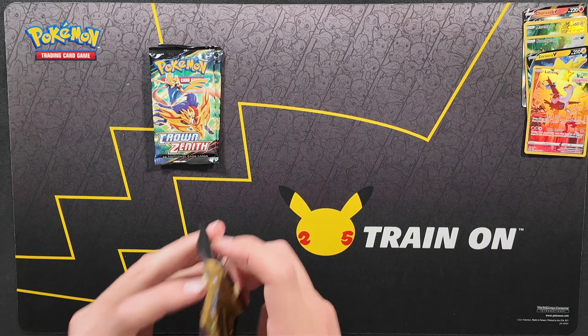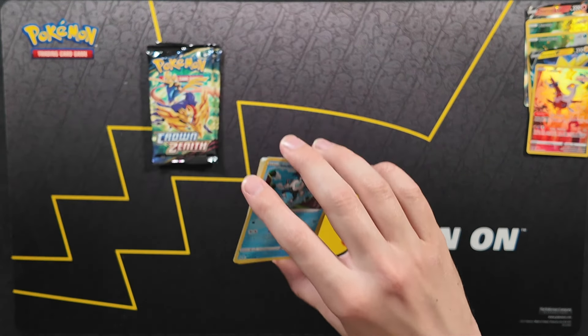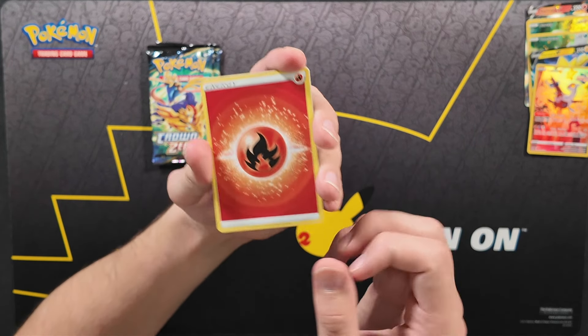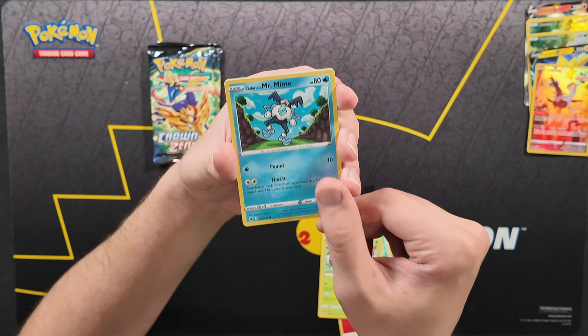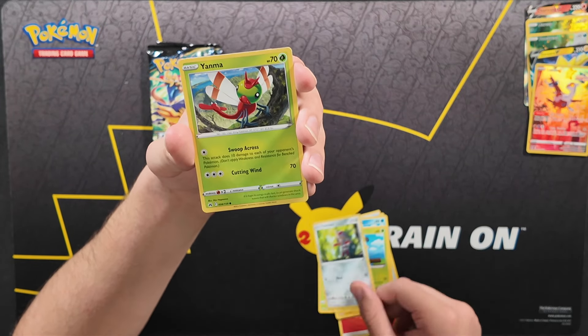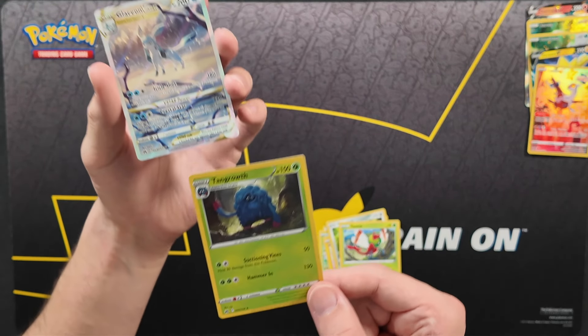Kaylee already has the Latias in her collection, so hopefully something different with this pack. Three packs remaining, only three more chances to get a card we don't already have. Fire energy in the front, followed by Lairon, Rescue Carrier, Carnivine, and Galarian Mr. Mime — and a Glaceon V-Star! Our first V-Star out of 14 packs. Really awesome artwork on this Glaceon. And behind it is a Tangrowth, not nearly as exciting.